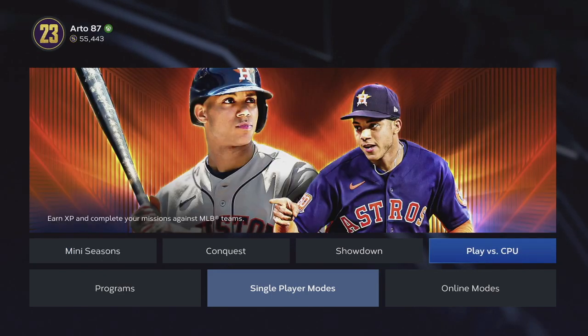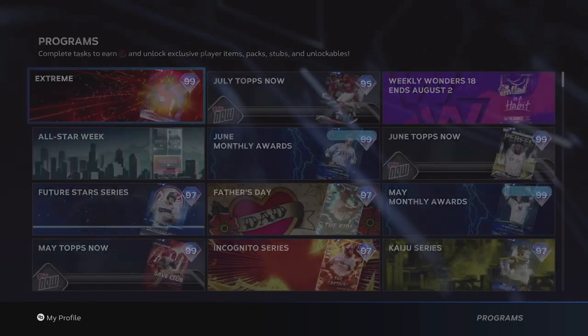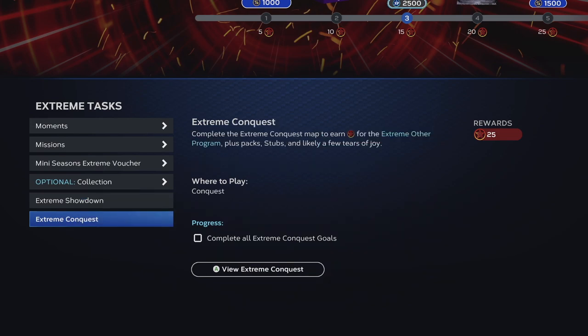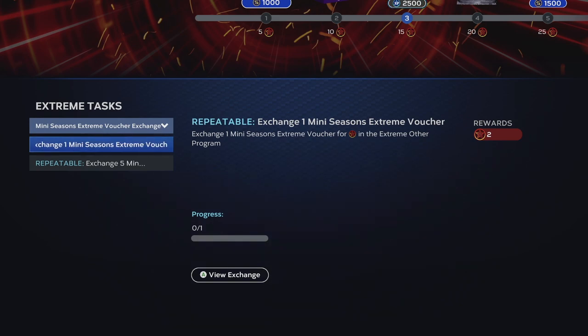They just dropped each extreme program. I'll show you guys this too — I found a little hack to make it easier. I'm not gonna mess with the showdown because you gotta face Randy Johnson on Hall of Fame. Conquest I'm not messing with either. Mini season voucher exchange — after I get some more of my team affinity guys I'm gonna do this one, but I started team affinity so I'm gonna finish it.